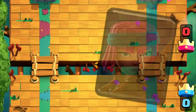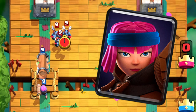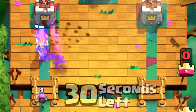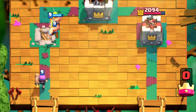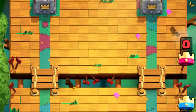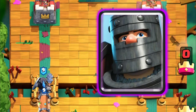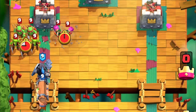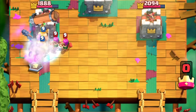Number three is the Firecracker. Thanks to the Firecracker's range, it can safely shoot from afar while dealing multiple hits to opponents. At number four we have the Dark Prince, which is a great combo when paired with the Battle Ram thanks to its splash damage as well as its charge buildup to deal double the damage.